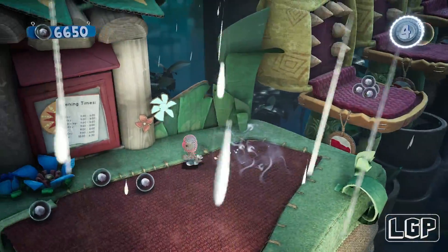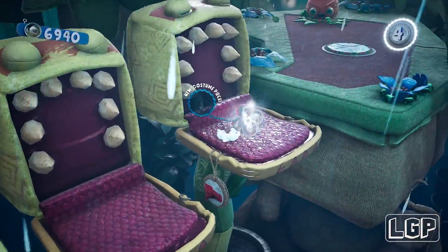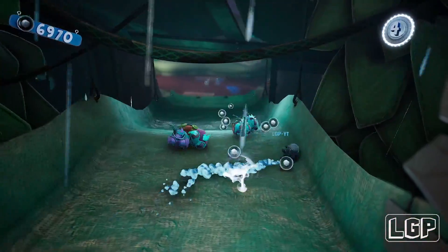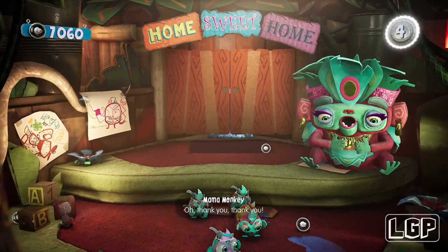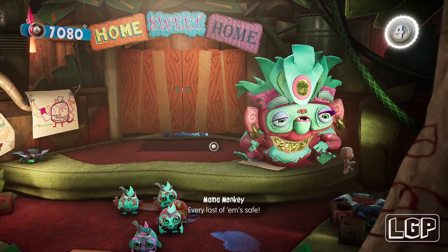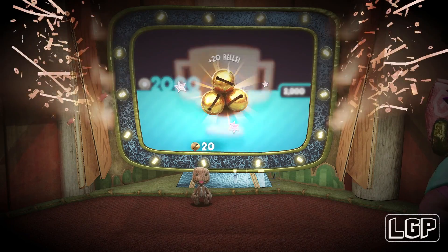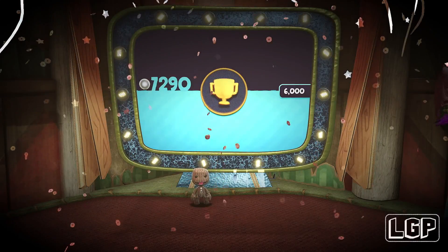Now all we need to do is go and finish the level off — collect these orbs, grab the costume piece, jump on the flower and get shot off to the other side. Then just roll down with the baby monkeys and Mama Monkey is going to be very happy to see all her baby monkeys. Get close to home sweet home on the top platform and that's the finish. Thanks very much for watching — if this video helped you, please give us a like and consider subscribing. I'll be back with more Sackboy: A Big Adventure very soon. See you in the next one!